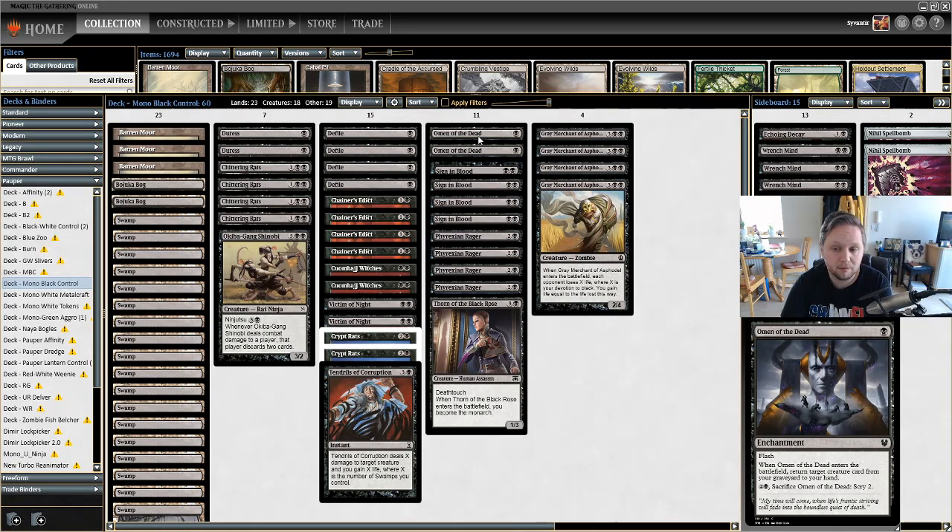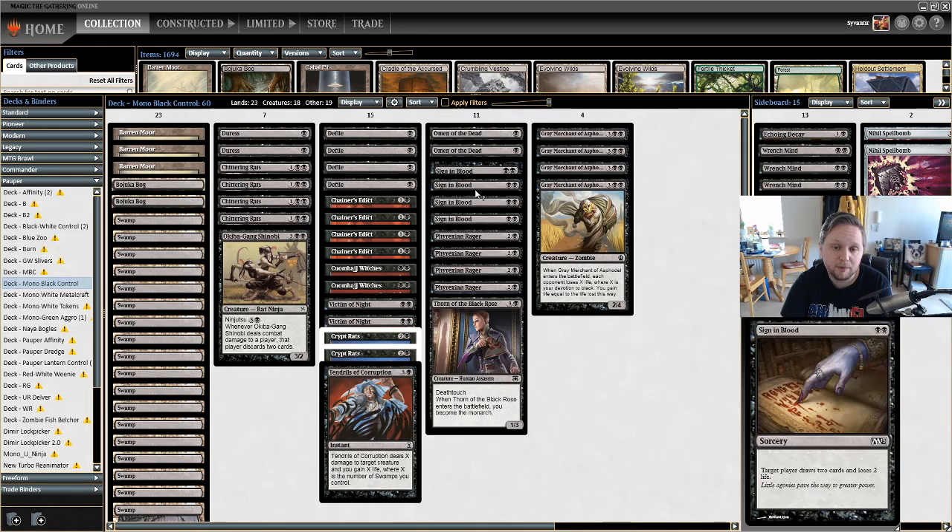Then we have four Sign in Blood — black black sorcery, target player draws two cards and loses two life. This is my preferred way to kill someone: get your opponent down to two or one life and just target them with Sign in Blood. It's a two-mana draw two, so it should definitely be in the deck. It's normally harder to cast in non-mono-black decks, but here there's no problem.